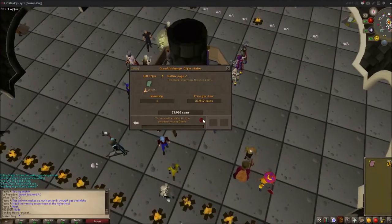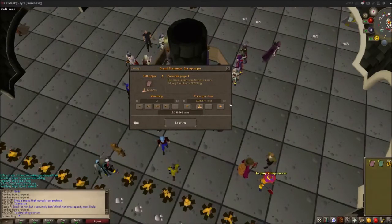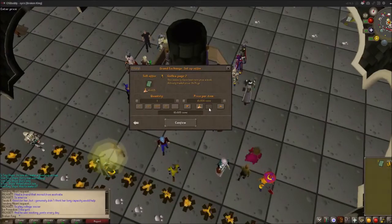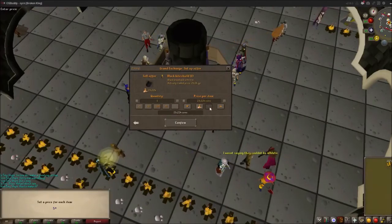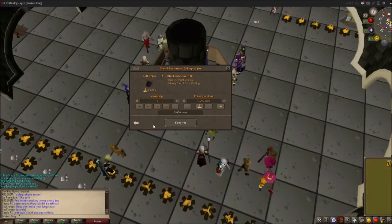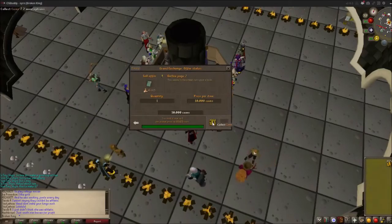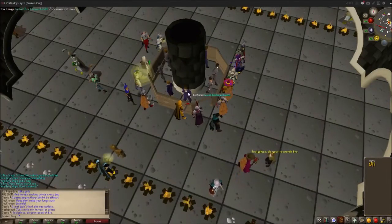Wow, that actually sold. These two or three items aren't selling so let's drop the price down even more - yolo, 500k each. There we go, sold! It's free so I don't have to make too much money because I got them from clue scrolls. They sold for 650k each - that's not bad at all.